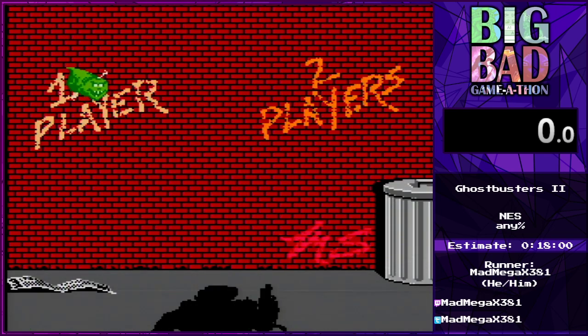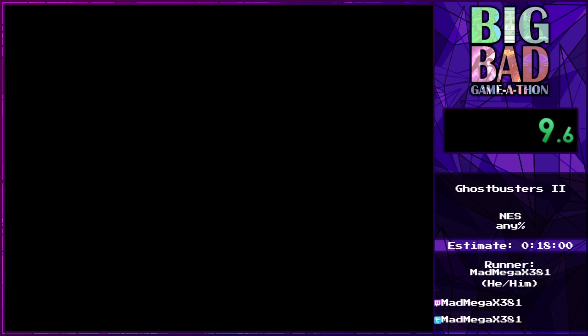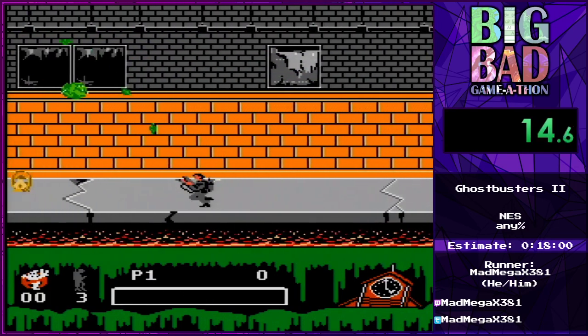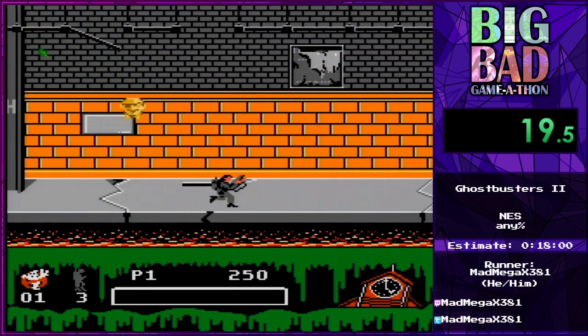We'll get started here nice and quick — we select one player. You can see the Ghostbusters standing in the bottom of the screen. We'll go in 3, 2, 1 — and this is Vigo. This is some of the best pixel art ever; he makes some pretty awesome faces. We have to beat him, we have to save the world from that guy. We do that by playing a very weird game that has no idea what it wants to be.